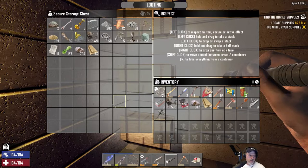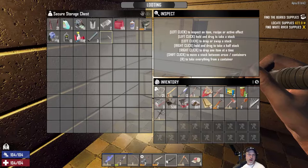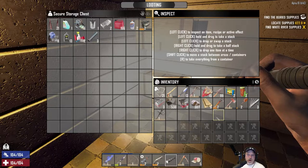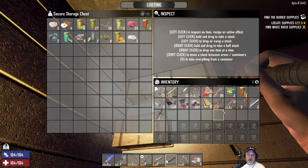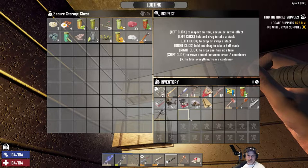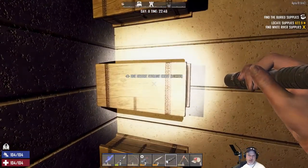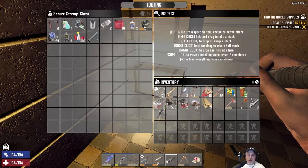I took apart a transformer thingy downstairs and actually got a couple of steel blocks and iron blocks, which was nice. Every time I open these chests they hear that and it irritates them. Let's put this forged iron in — we're keeping the parts in here.